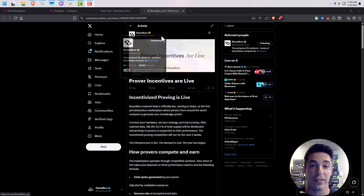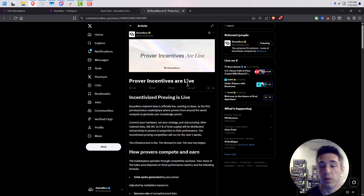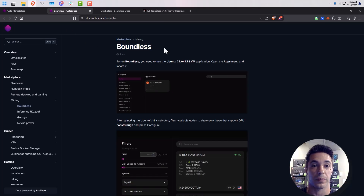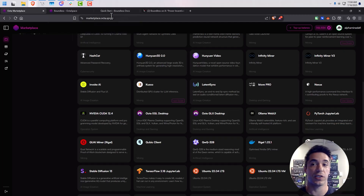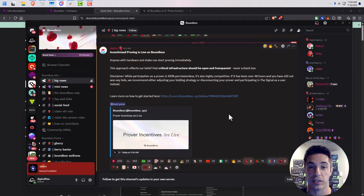If you haven't heard, the Boundless Protocol prover incentives are live. So if you've got some hardware laying around from mining or from doing AI rentals, this one might be for you. I've set this up locally — it's a little bit trickier — but what has recently happened that is very fantastic is that the OctaSpace marketplace has released a virtualized container to enable us to just rent Octa servers and deploy these provers on top of Boundless. Now that the incentivized testnet is live, we can do this and start earning.